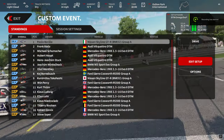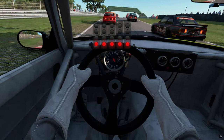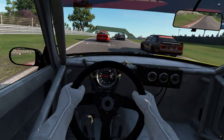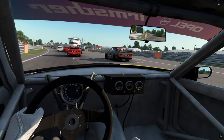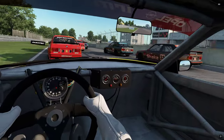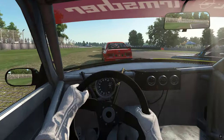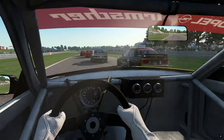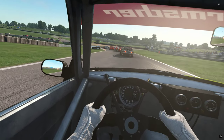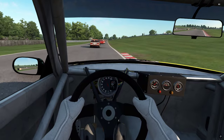Without further ado, let's jump straight in - Oulton Park and DTM's. We're out in the Vauxhall Omega Evo, and you tend to forget the caliber and the amount of good mods that are out for AMS2. As new ones pop up, the latest and greatest come along and you forget the ones from a little while ago - which is a shame. So I give you the great unicorn car.